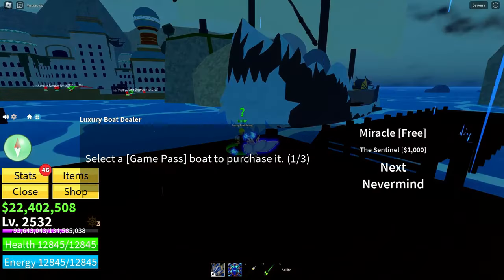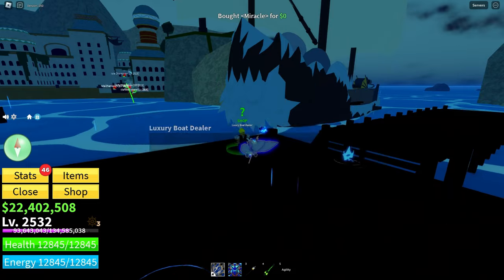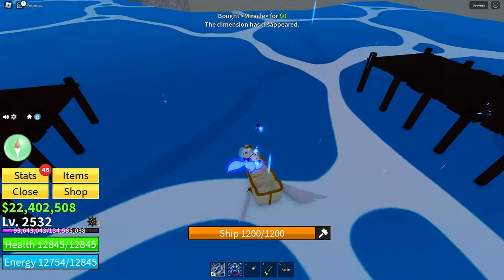Alright Mindblocks crew, the first step on our quest for electric wings is to get ourselves a trusty boat. Head over to the nearest dock, hop on board and let's set sail into the vast sea of Bloxfruit.